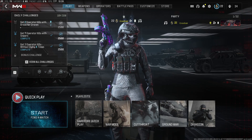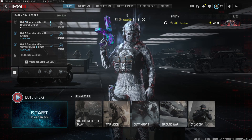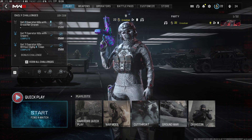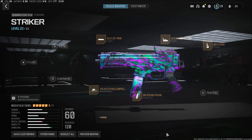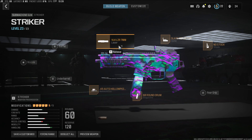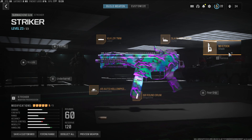Modern Warfare 3 finally came out and there's a lot of good options, but the best SMG has to be the Striker, even though it got a lot of nerfs. The build we are using in today's video is the 60-round mag — you can use the 40 or the 30 if you'd rather — the hollow point ammunition, the VLK laser, the slate reflector optic, and the no stock.